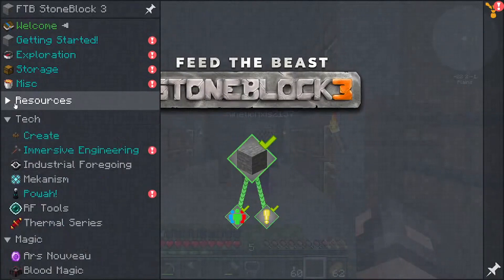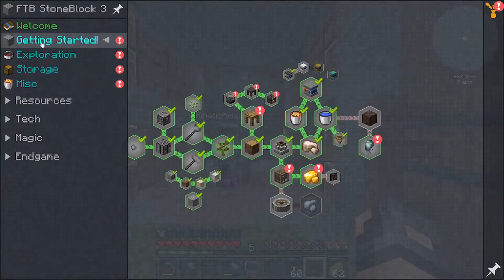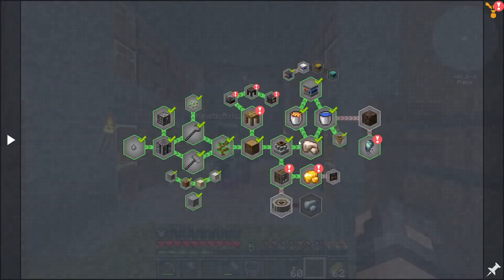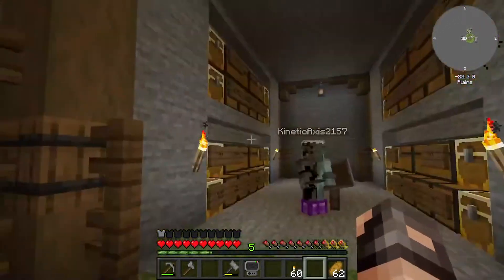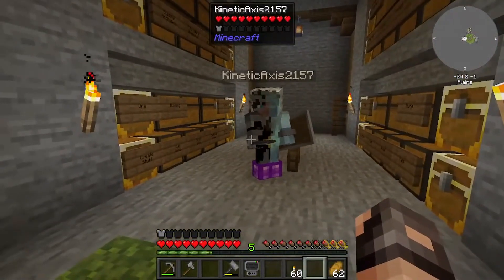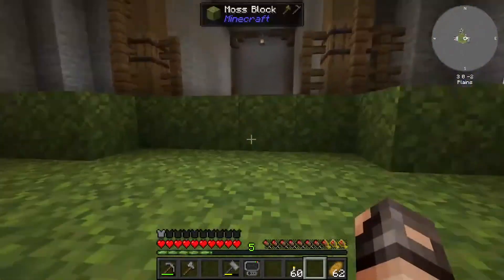Let's take a look — we've unlocked, like, everything. Cool! Yep. So we need a create room, which we don't have yet. For the basic create room, we'll go just directly across the hall from the tinker's room. That'll be easy enough.